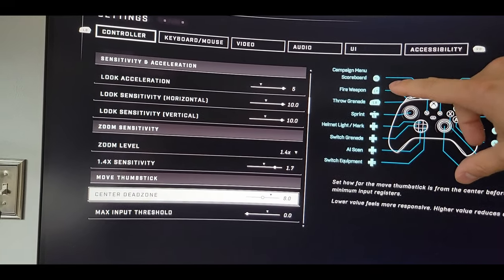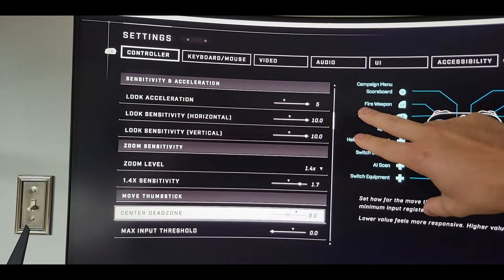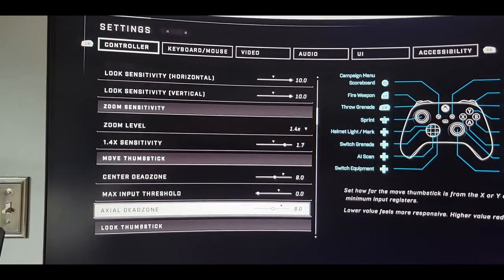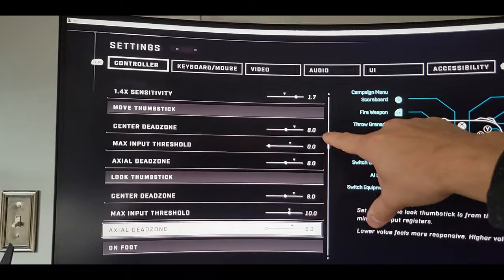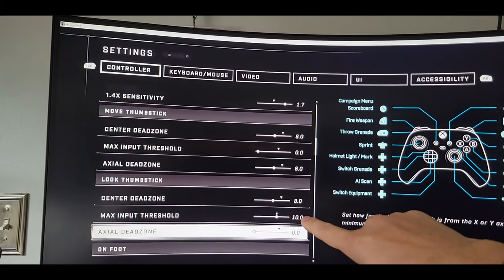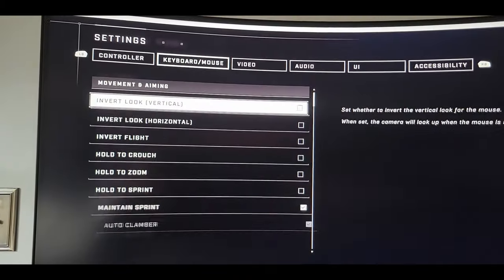For Look Sensitivity Horizontal and Vertical I have a 10, but you can adjust those based on your play style. For Zoom Sensitivity at zoom level, I recommend 1.4 — I have 1.7. For the Move Thumbstick: Center Dead Zone at 8, Max Input Threshold at 0, Axial Dead Zone at 8. For the Look Thumbstick: Center Dead Zone at 0, Max Input Threshold at 10, Axial Dead Zone at 0.